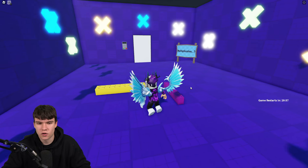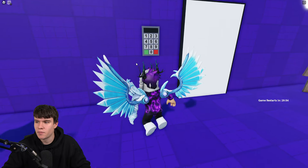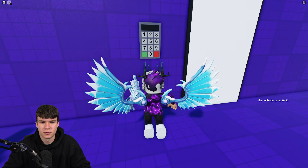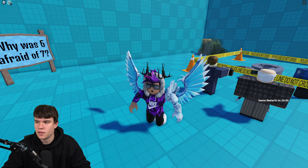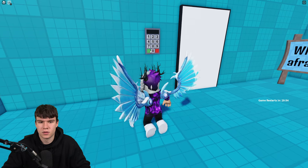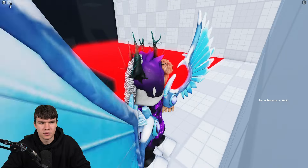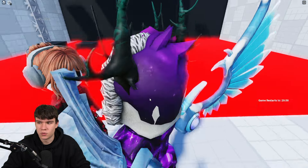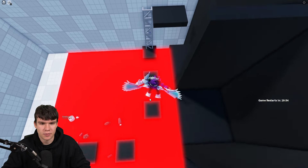Next redeem code 225 — correct. Then code 160 — correct. After that, code 789. We're now three stages from the end.